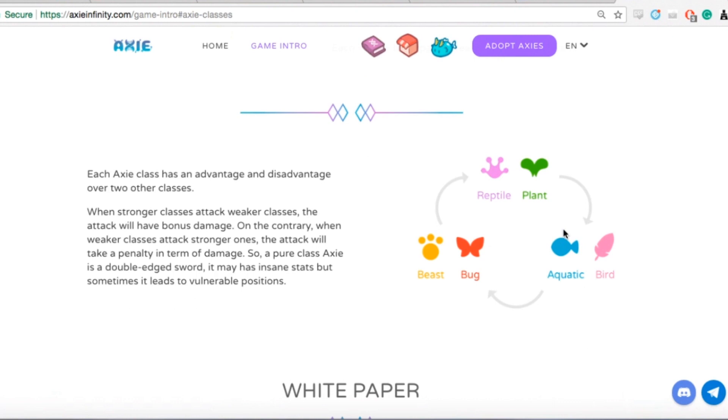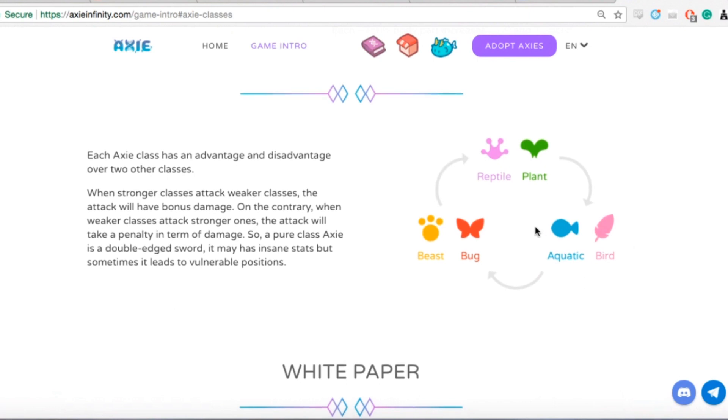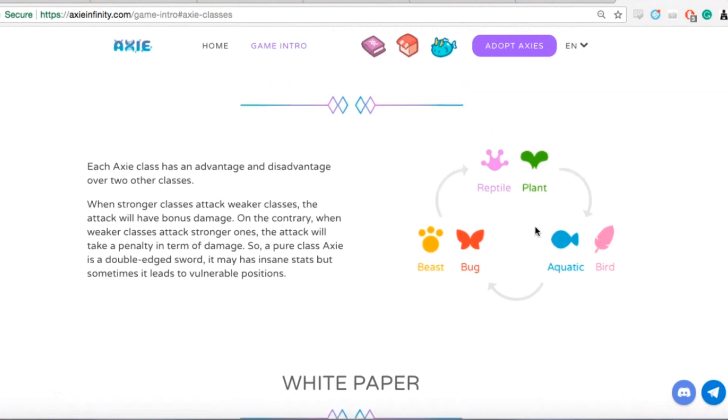By that logic, it might make sense to over-stack with Aquatics or Birds. But then a lot of good players will also think of that, so many will stack Reptiles and Plants to counter people who are going with that meta.